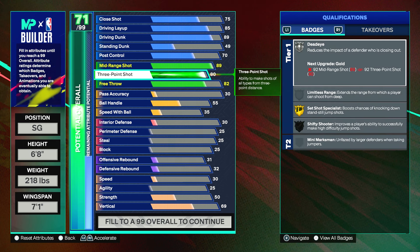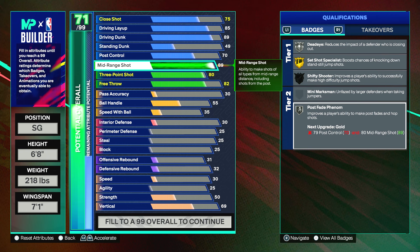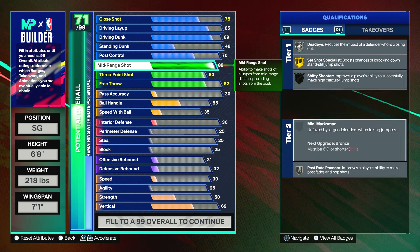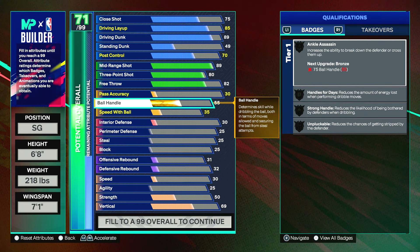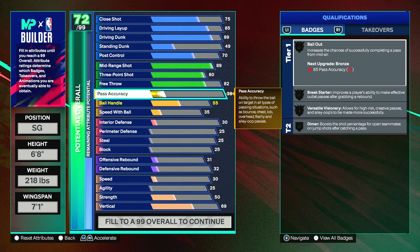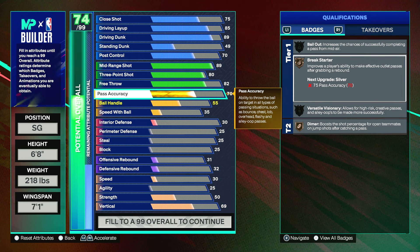This build can cook right now. The badges we unlock include dead eye, post fade phenomenon on silver, set shot specialist on gold, and shifty shooter on around silver. Currently we're 71 out of 99 overall. For pass accuracy, put it to a 70 — you don't need LeBron-level passing when playing as Jason Tatum. You get break starter and diamond on bronze. This can be used as a shooting guard or small forward build because it will have defense to it.